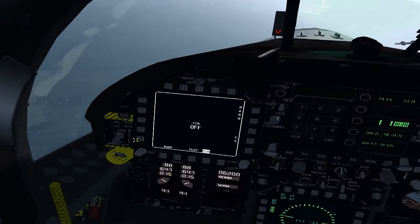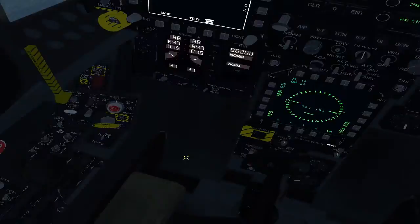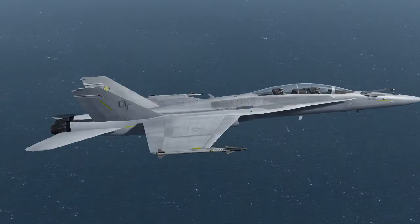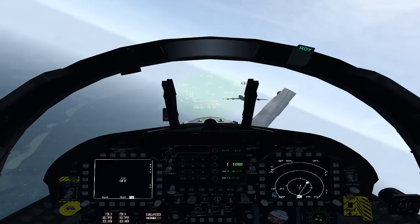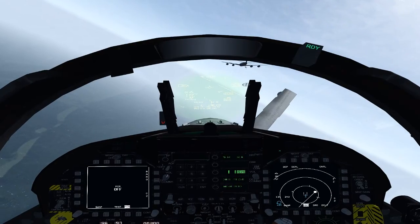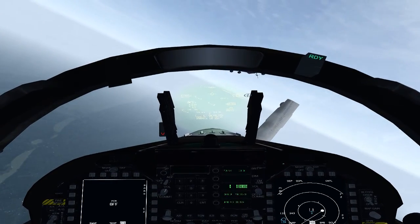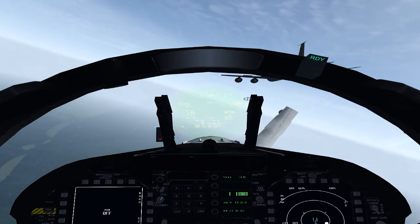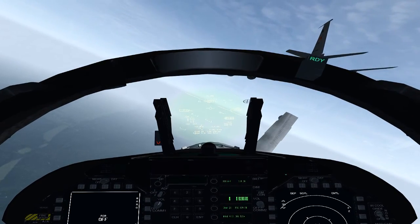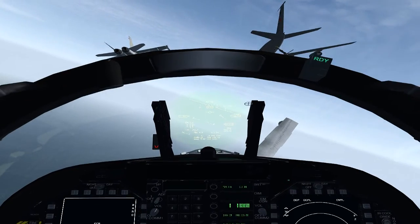Number two: you also want to have your switches safe, meaning your master arm is going to be in the off position, so you don't inadvertently pull the trigger and shoot the tanker. The last thing is to extend the refueling probe — you'll see it extend on the right-hand side. He cleared me to pre-contact, which doesn't mean I'm cleared to contact, just means I'm cleared to approach. I'm going to form up on his left side to avoid his jet wash, then creep up toward the center.